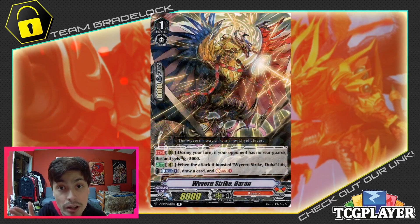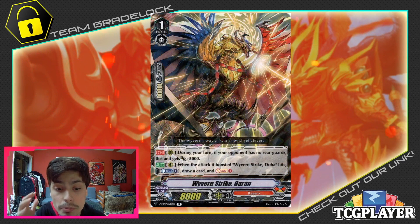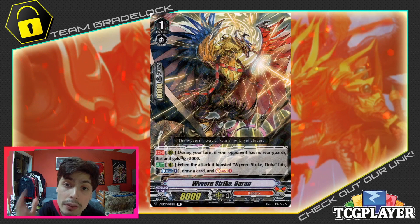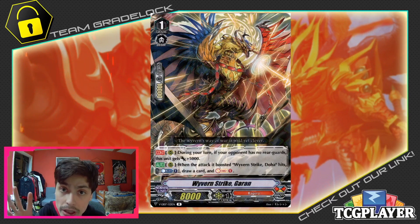The main grade 1 is Wyvern Strike Garin. Garin's still a very powerful card, having the ability to put multitudes of pressure because he's going to be a 13k beater if you wipe out the board. Or if your opponent is being conservative and doesn't know the full extent of your deck, you're able to punish them by having more numbers on the board. And if worse comes to worse, he does have the ability to draw when he's boosting with Doha. We're going to be running him as a 4-off because he's one of the main extenders and beaters for the deck.